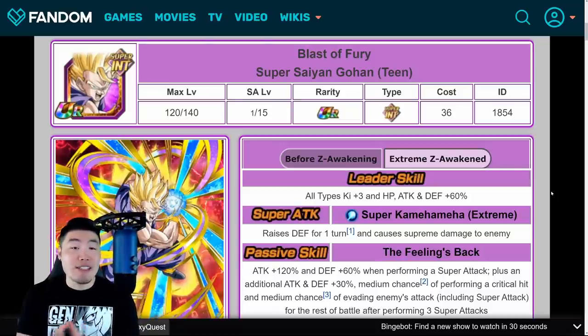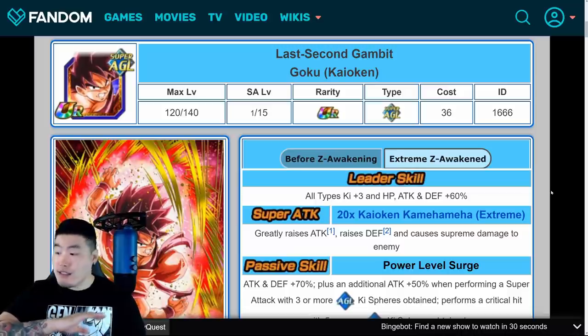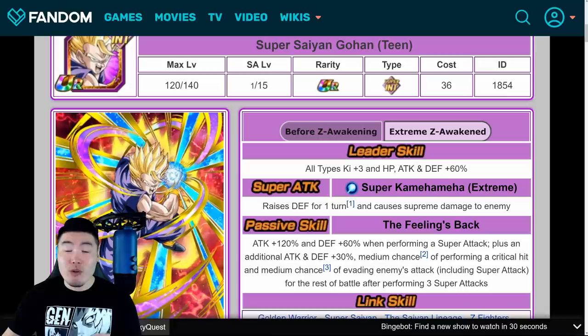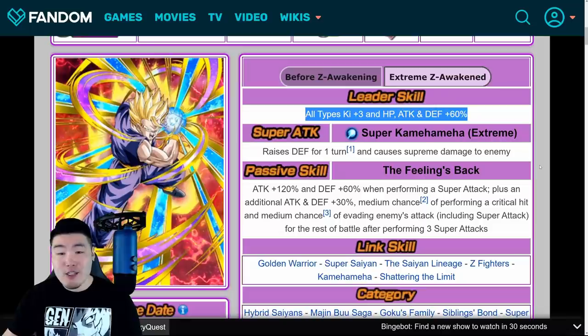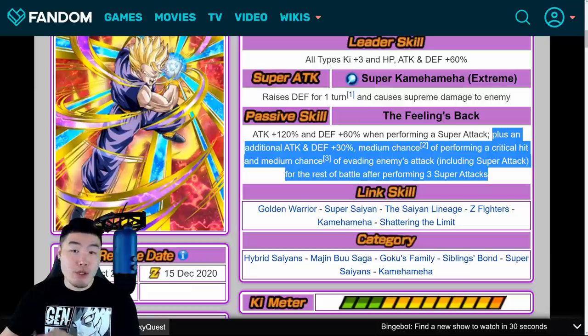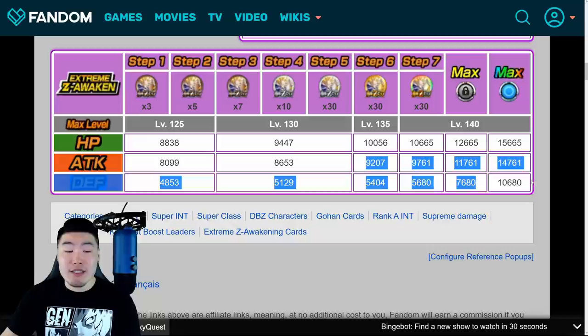Lastly, we got two new Hero Extermination Extreme Z Awakenings that are going to be added to the Hero Extermination Extreme Z Area event. We got the INT Gohan as well as the AGL Kaioken Goku. These guys are coming to JP first, and at some point in the future to Global, but I just wanted to make sure everybody was aware of what they do. For Gohan: his new leader skill will be all types, ki +3, HP, attack and defense plus 60%. Super attack raises defense for one turn and causes supreme damage. Passive is attack plus 120%, defense plus 60% when performing a super attack, plus an additional attack and defense plus 30%, medium chance of performing a critical hit and medium chance of evading enemies' attacks including super attacks, for the rest of battle after performing 3 super attacks. His new stats will be 14,665 HP, 14,761 attack, and 10,680 defense.